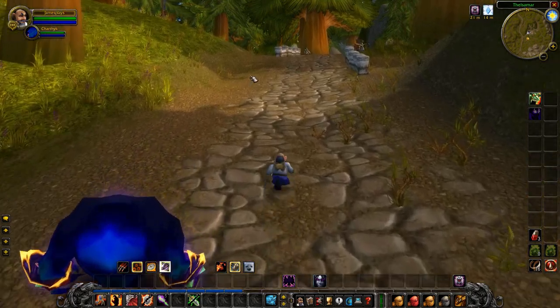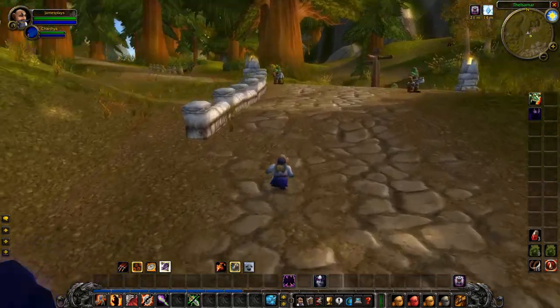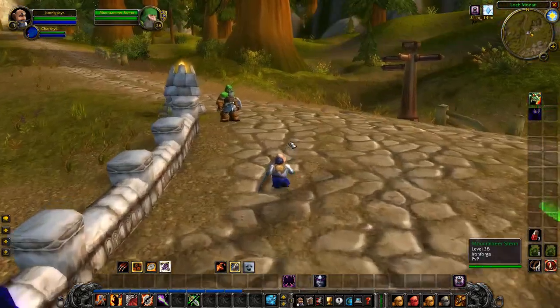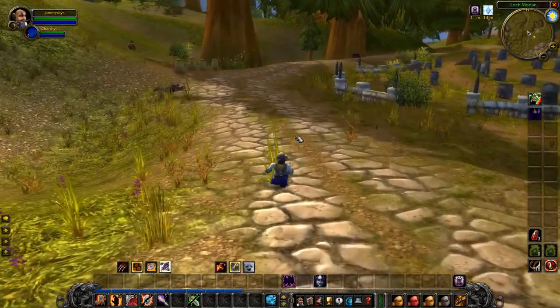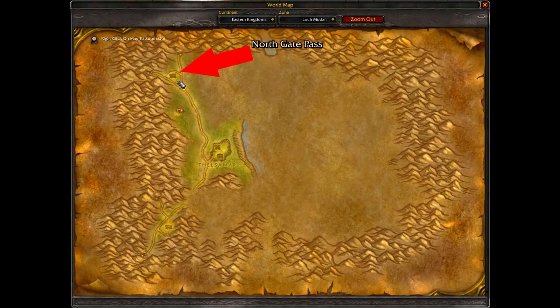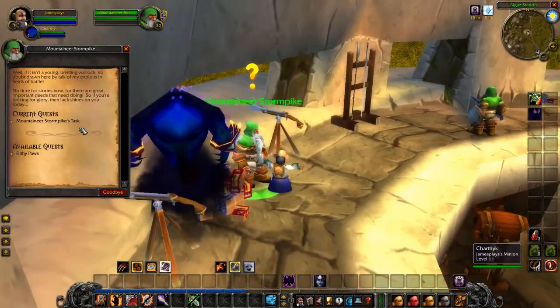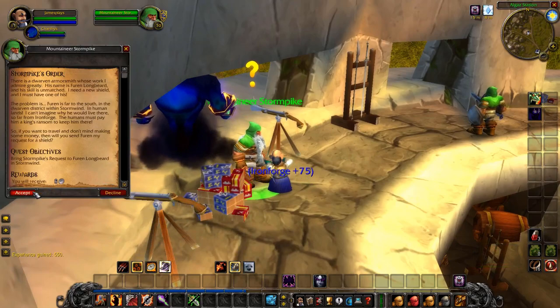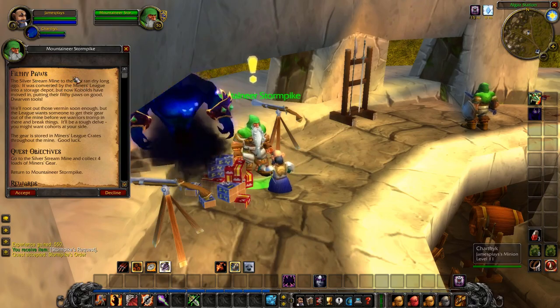Right from the get-go, we're going to do a little bit of walking to pick up some other quests. As you can see on the minimap, we have quests to hand in right here, but we're not going to do it just yet. First, run a little bit north. Very quickly, you will reach the Algaz Station. Walk inside the building, go upstairs, and hand in the quest Mountaineer Stormpike's Task. Accept the quest Stormpike's Order and also accept the other quest called Filthy Paws.